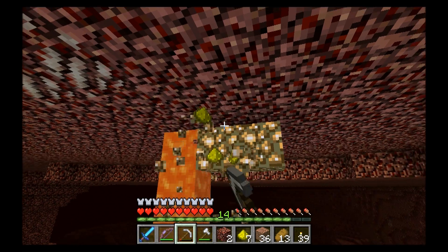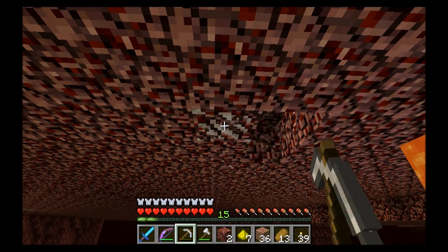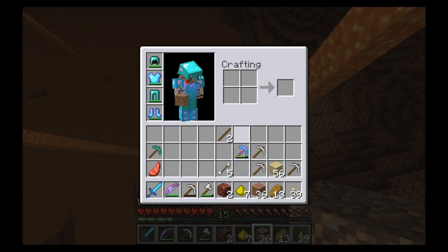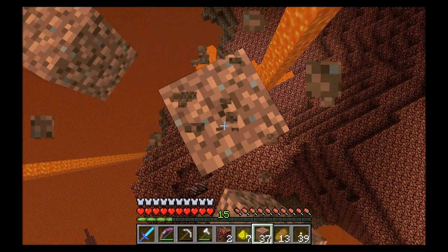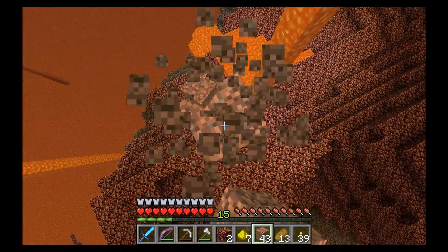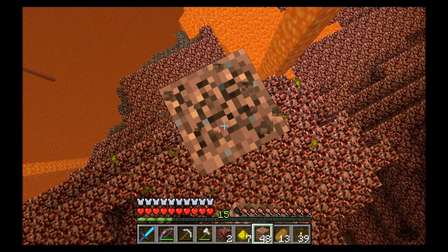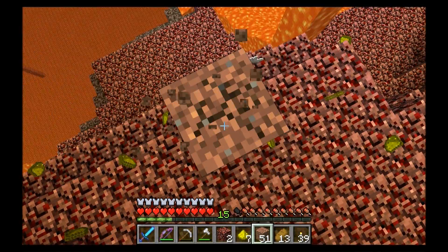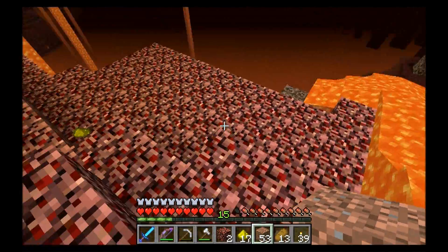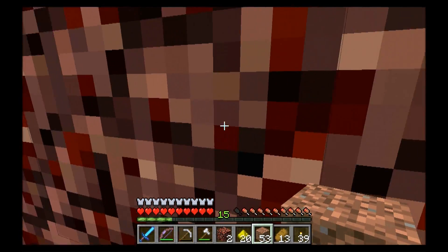We've got quartz down too. I think I have a shovel — nope, I do not have a shovel. That's fine, that's the old fashioned way. That's why we picked dirt — it's something that doesn't absolutely require a tool. It's probably safer than climbing around trying to get it all the way up in the air. It's just easy to pick it up when you're down below.